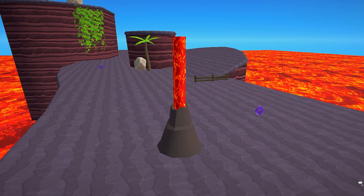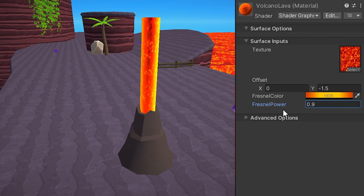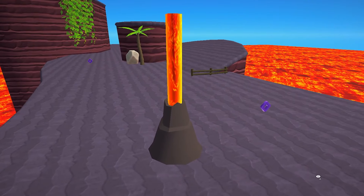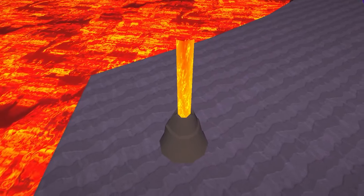To start off, let's replace the water with lava. The lava is actually pretty easy to make now that we already have water. The water is based on a material with a texture that gets distorted by two maps, giving it the illusion of moving water. So we just have to change the texture to make it look like lava. With a little help of Photoshop AI, I created a new texture, and if we replace the water texture with it, we get something that looks like lava, and I think it looks pretty cool.